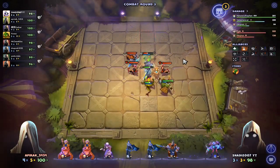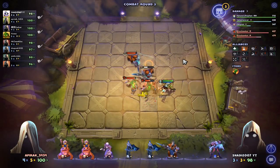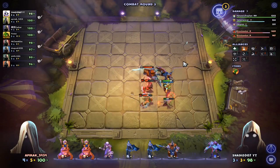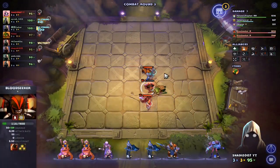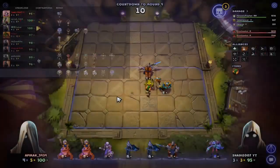Bloodseekers. Come on! Man, I hate two double Bloodseekers. Come on, just take one. What is he doing? Bloodbound and Savages — not a bad build.